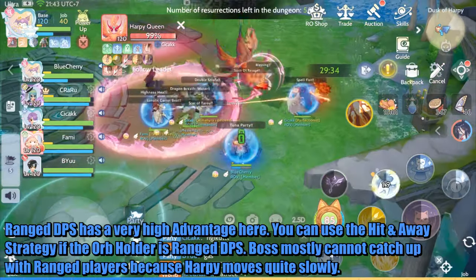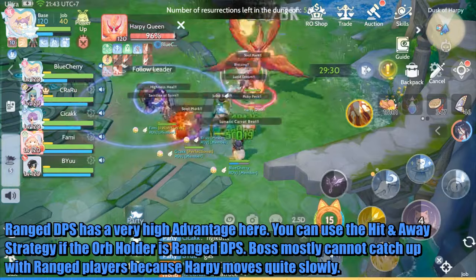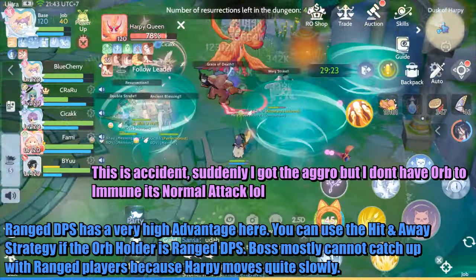Ranged DPS has a very high advantage here. You can use a hit-and-away strategy if the orb holder is a ranged DPS, because the Harpy moves quite slowly and mostly cannot catch up with ranged players.